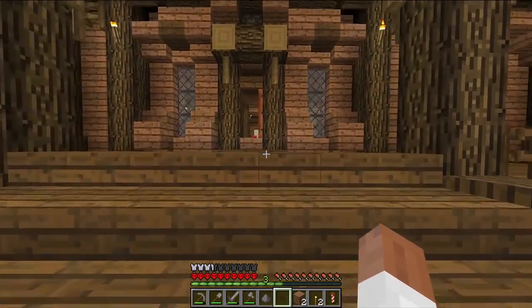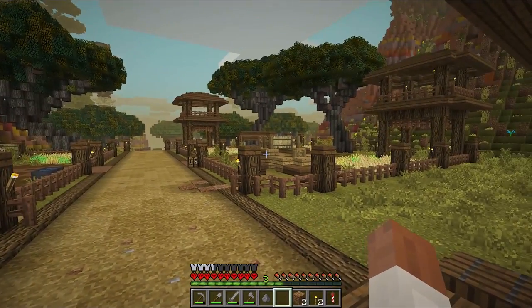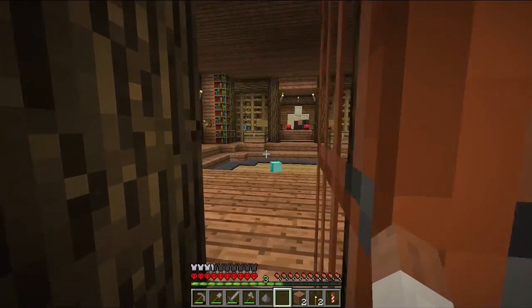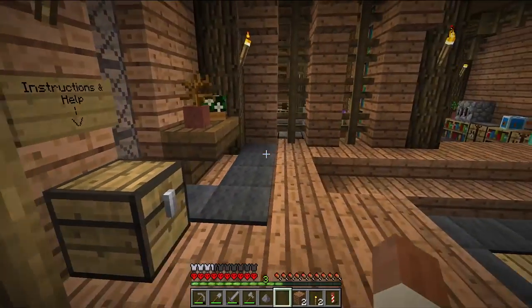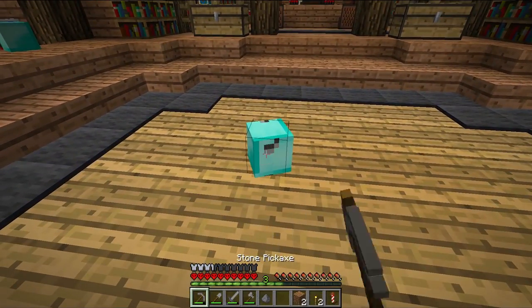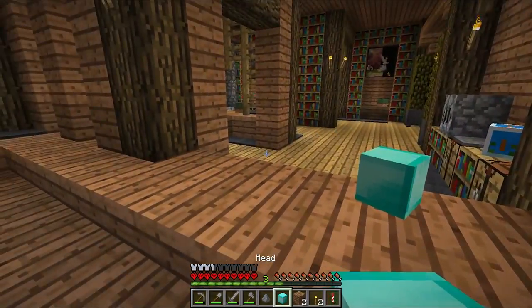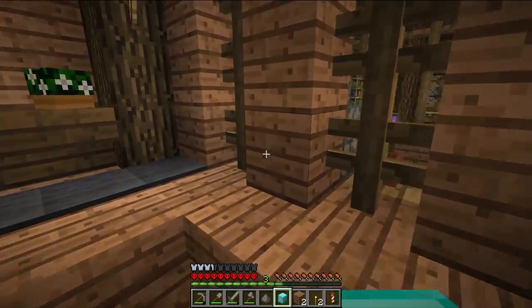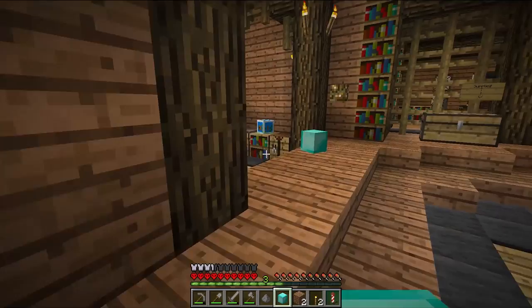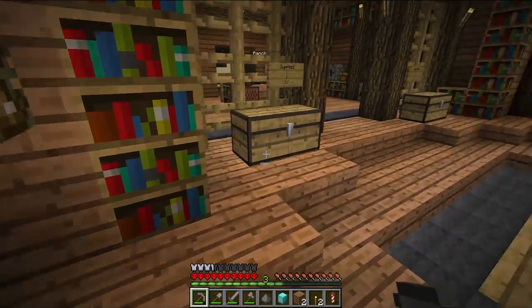So yeah, this game mode — it's pretty much normal vanilla, but there are some little fun mods in here that kind of spice things up a little bit. I like it a lot. I'm very, very excited. As you can see, these aren't real diamonds here — these are player head diamonds. Decorative blocks. Very, very cool.